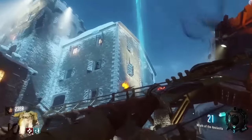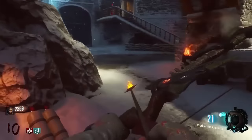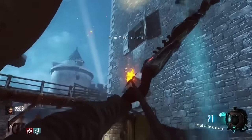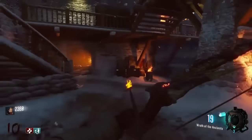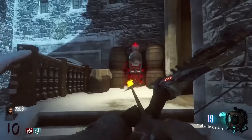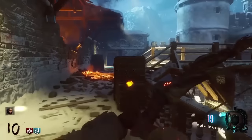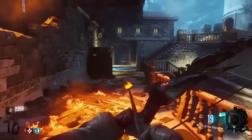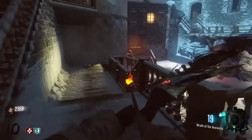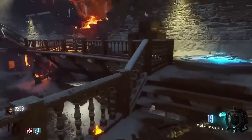Heading into this area — I call this the lower courtyard — this is a very important part. Immediately we've got a box location as well as a dragon head on the wall; I'll be talking about the dragons later. If we go up these stairs we're going to get a Gobblegum and a Wonder Fizz. This area is very interconnected, and there's another landing pad that just kind of leads back down to the lower courtyard.